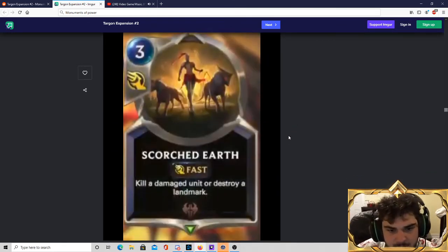Scorched Earth — kill a damaged unit or destroy a landmark. I think all the decks that were playing Guillotine are now going to look to play Scorched Earth. They essentially do the same thing, except this one can't be replayed, but it comes with the upside that it can destroy landmarks — which moving forward is probably going to be very relevant. Scorched Earth is a quite strong card.